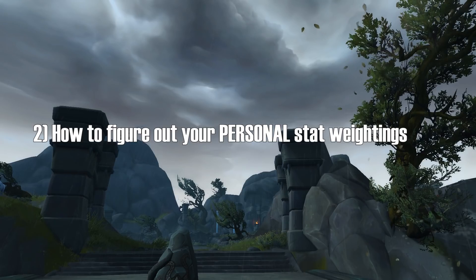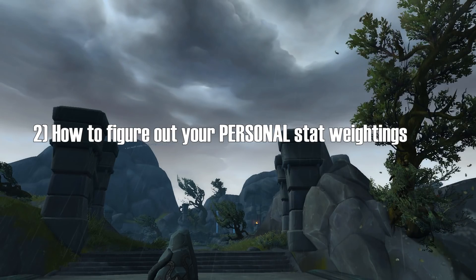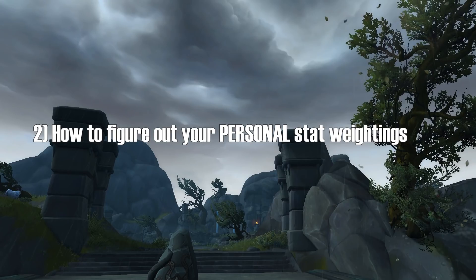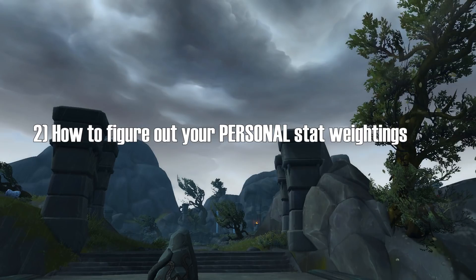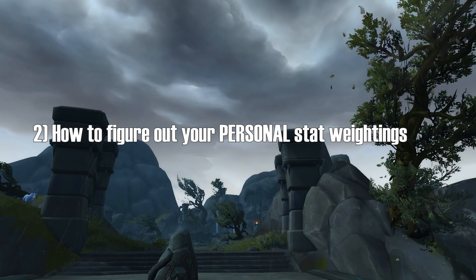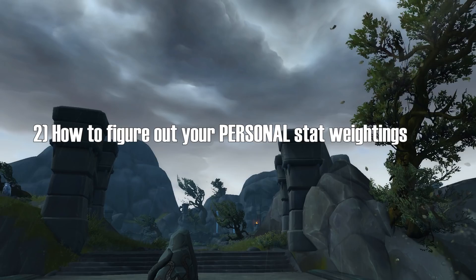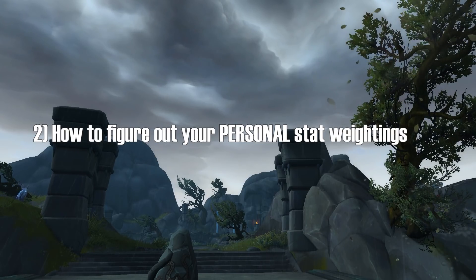On to the next section — how do I figure out my personal stat weightings? I've talked about how Elemental Shamans have a certain stat priority, and it's haste, then versatility slash crit. But what if I want to see, hey, based on my gear right now — I already have a ton of haste, I already have a ton of versatility — maybe crit would be more important for me to balance things out. We need to figure that out, and a different add-on will help with that in a minute.